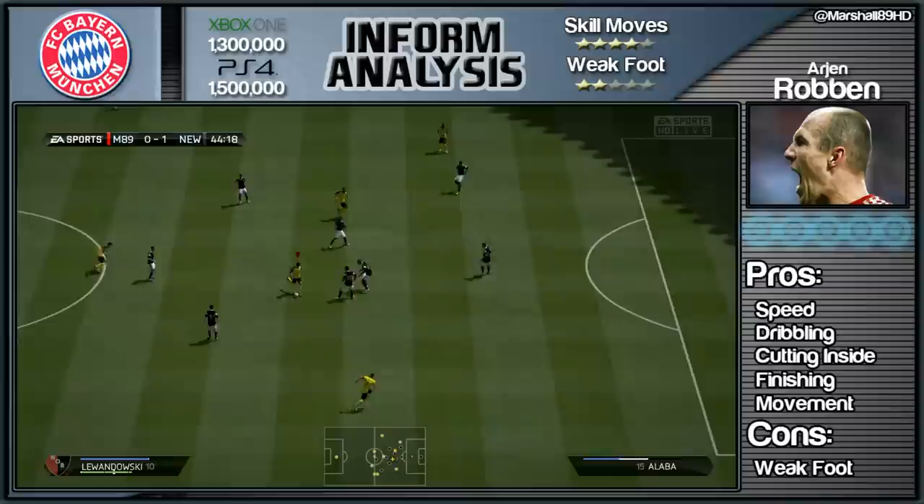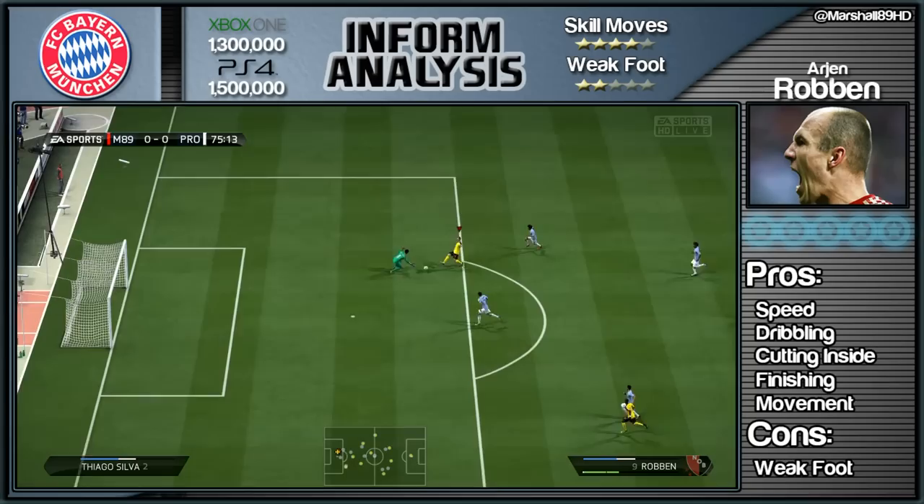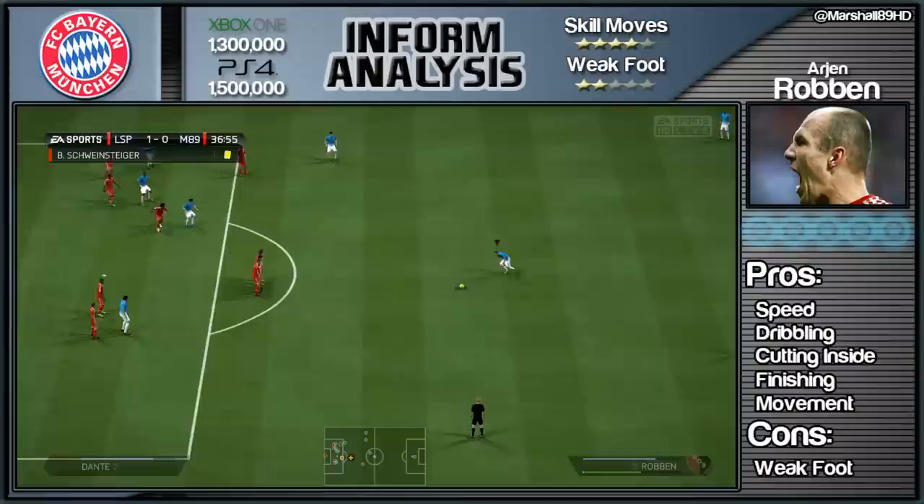Now his only con is that right foot — so don't hit the wing, don't cross it in. Try and cut inside every single time. Just try and put it in with his left foot because he will score roughly 80 percent of the time — his finishing is fantastic. If you don't score, you're going to hit the post or make the keeper do something, and that's what you want to see.